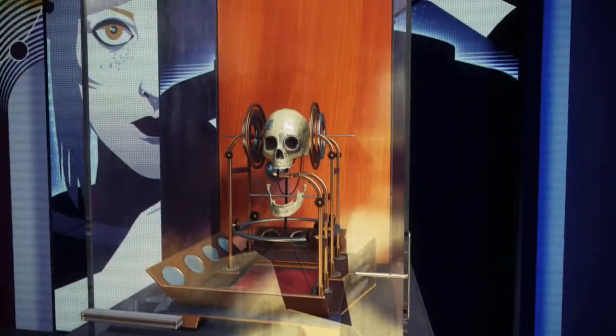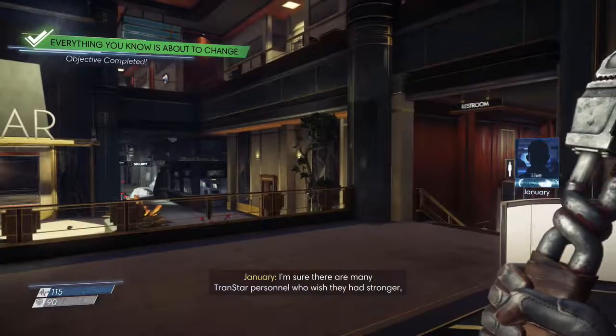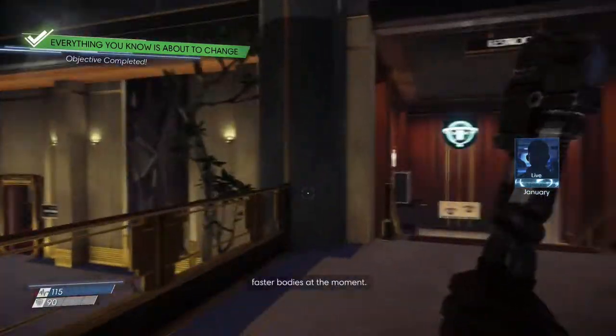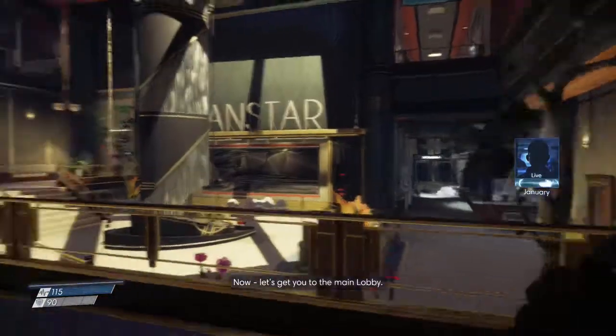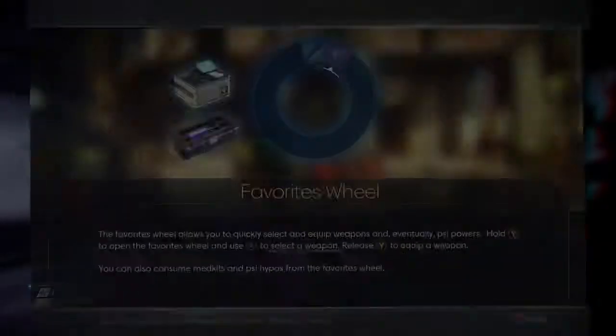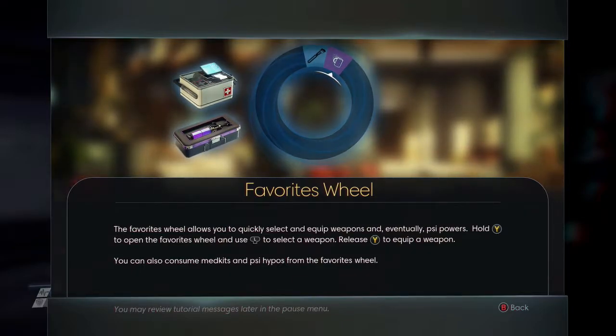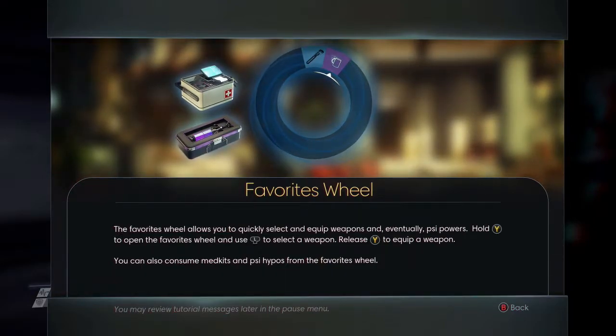So he just stabs it into his eye? That's gotta hurt. I'm sure there are many Transtar personnel who wish they had stronger, faster bodies at the moment. Now let's get you to the main lobby. Favorites wheel allows you to quickly select and equip weapons and eventually PSI powers. Hold Y to open the favorites wheel. You can also consume medkits and PSI hypos from the favorites wheel.